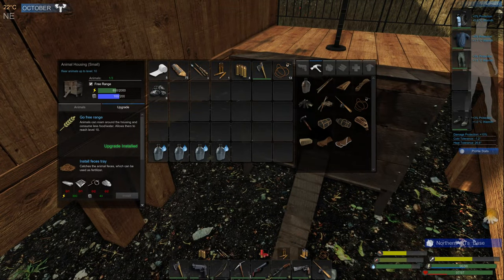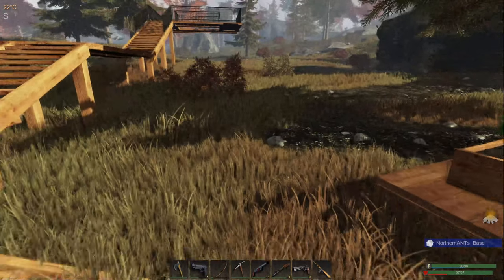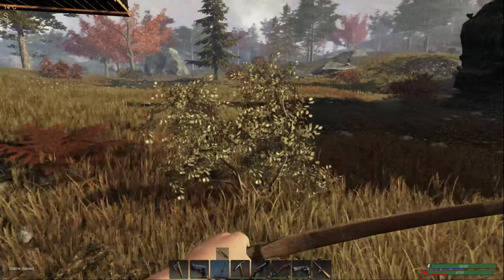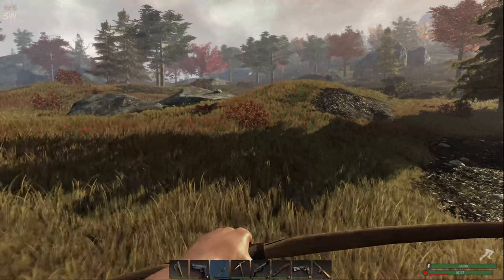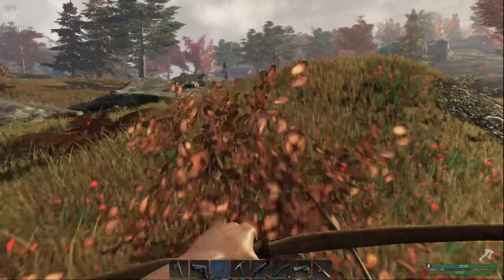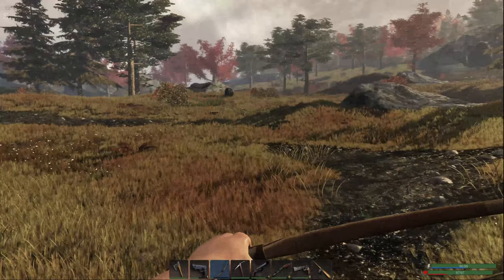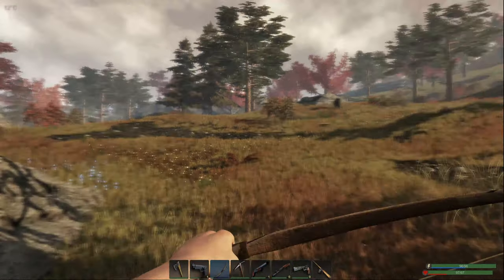When we're away from the building we're going to keep them inside, which is really cool — they automatically went in there. I've got my food pretty stockpiled in there right now, and you can get up to level 10 with your animals through the free range upgrade. Let's go out and see if we can catch another couple of rabbits or some chickens.